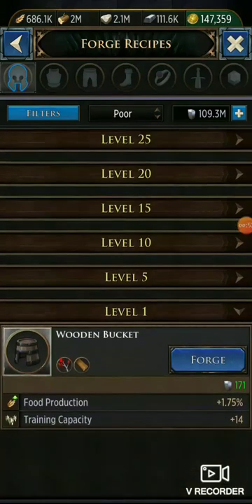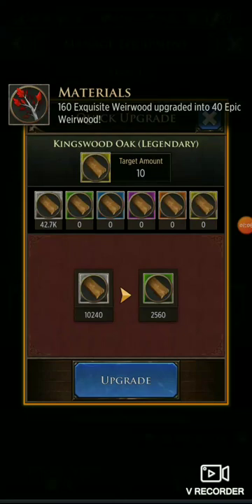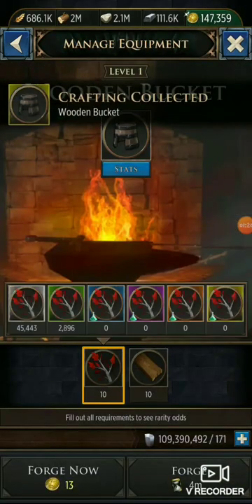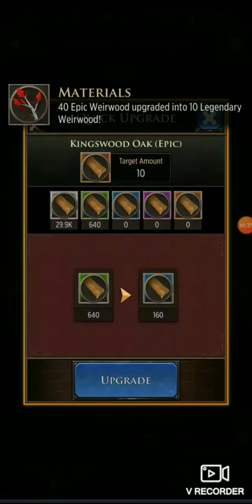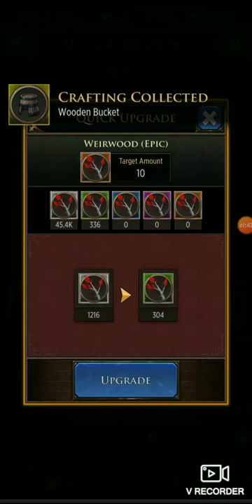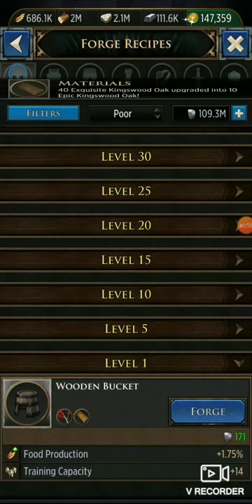We're going to go into recipes real quick, close that out, go down to the wooden bucket, and forge wooden buckets. Now we're going to upgrade materials to yellow. This is kind of a cheaper way to do armory, because if you're free-to-play you don't really have the ability to get these materials. I'm going to gamble on this one — came out legendary, which is a good thing.